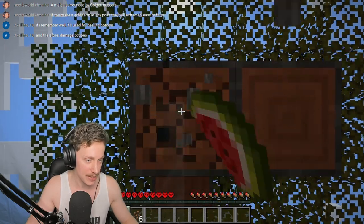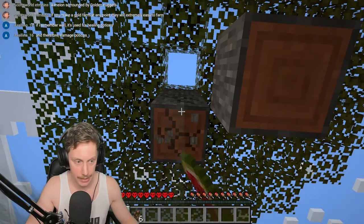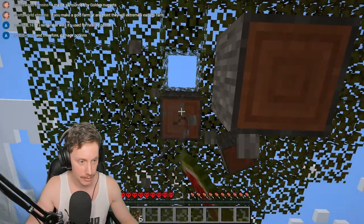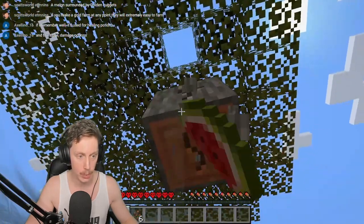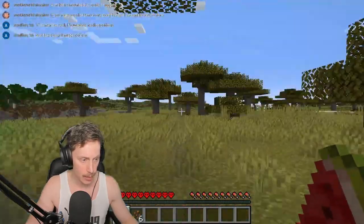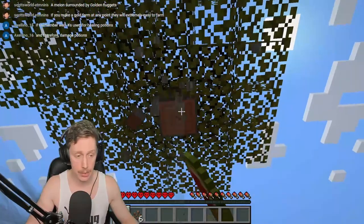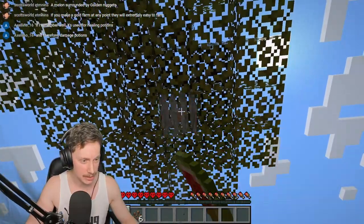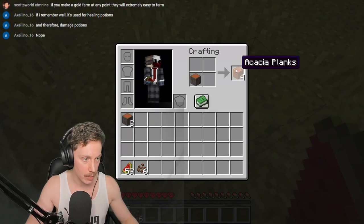What kind of wood is this? Acacia — yes, I love this! We're getting acacia. Someone says it's used for healing potions and therefore damage potions. I don't understand the connection — is there actually a connection between when you heal and damaging enemies passively, or is it just that when you're healing you can do damage? You're probably actually right. We're gonna have to craft a bed this time.